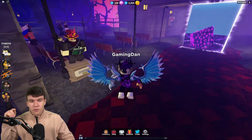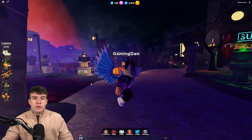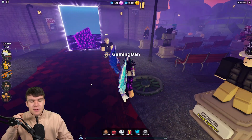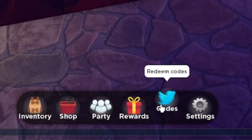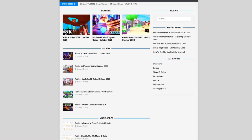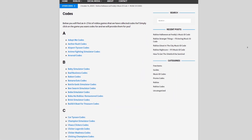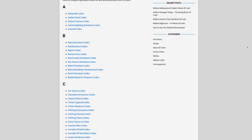We have a lot of working codes to redeem today. So, if you do not know how to claim codes in Tower Defense Simulator, what you want to do is go to the bottom, click where it says codes, then the code menu will come up. These are in no particular order. Are you guys full of watching YouTube videos for Roblox codes? Well, I've got a solution — that's rblxcodes.com. On that website, you can find game codes, music codes, and guides. We cover codes for over 1,000 Roblox games.